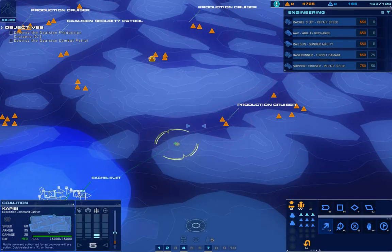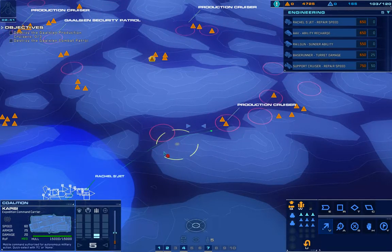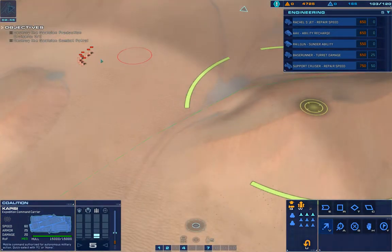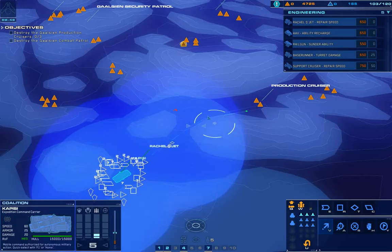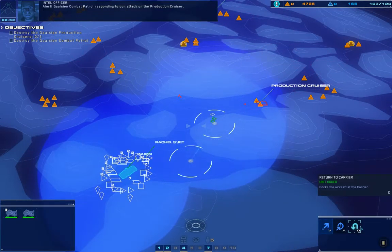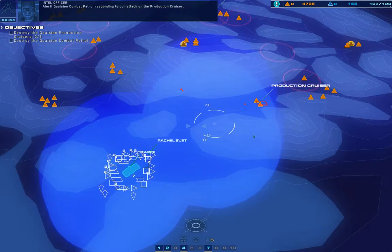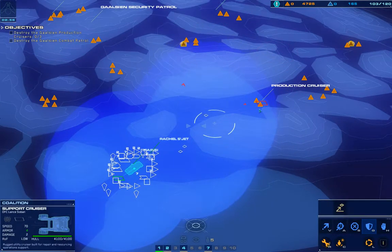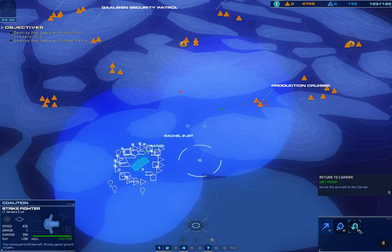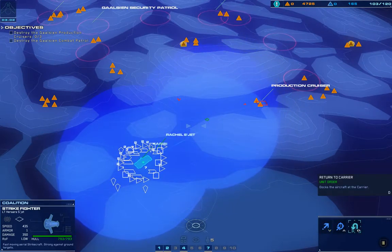Strike fighter approach vector dialed in. Attack vector dialed in. We're in the pipe. Attention, enemy light attack vehicle marked on approach. Hostile on sensors. Authentication pending. Gaussian combat patrol responding to our attack on the production cruiser. Kapisi copies. Coordinates confirmed. Good copy. Heading back to anchor.